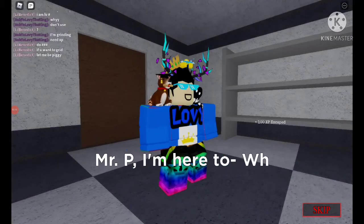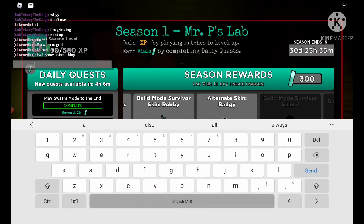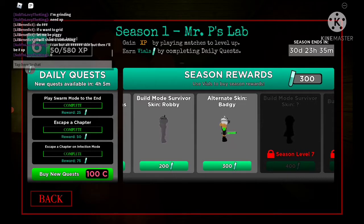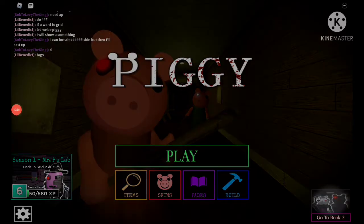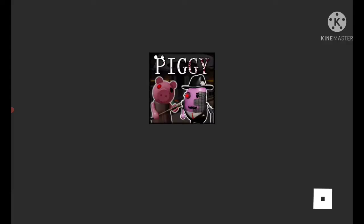I can buy the alt badgy skin but then I'll be at zero XP. I've completed all of these quests, so if I rejoin I'm gonna try it - I should have new quests because those are the quests from tomorrow. I finished all quests. I need XP now - let's go to book one.